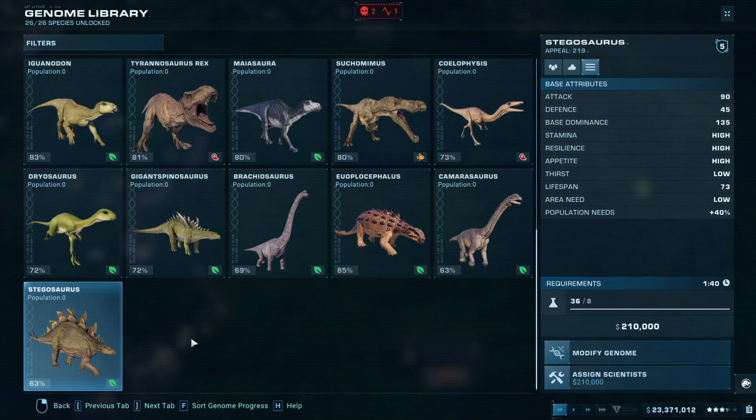Team Stegosaurus — and yes you are seeing that right — an attack value of 90, defense of 45, and dominance of 135. These guys are vicious even though they are herbivores. That was one of the reasons I thought they could be a sleeper to actually win it all. With that kind of attack value and high defense, I thought they might have honestly fended off all comers and just left the pen peaceful at the end of the day. But that was not the case.